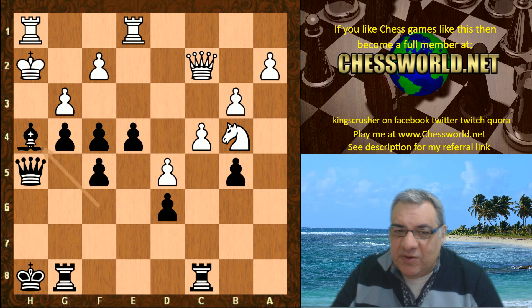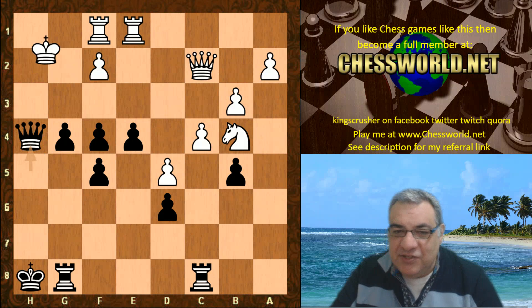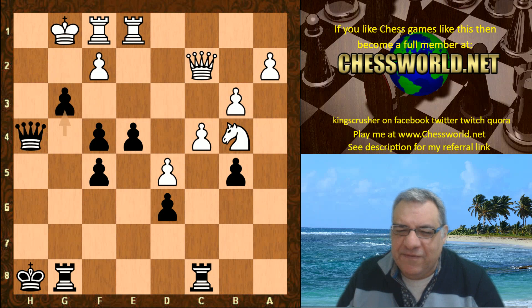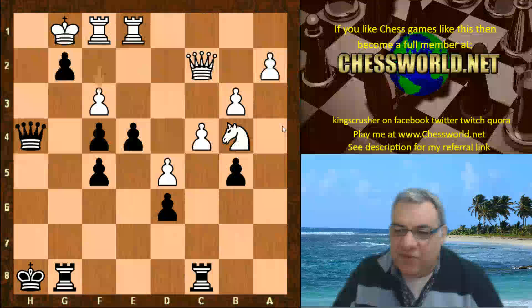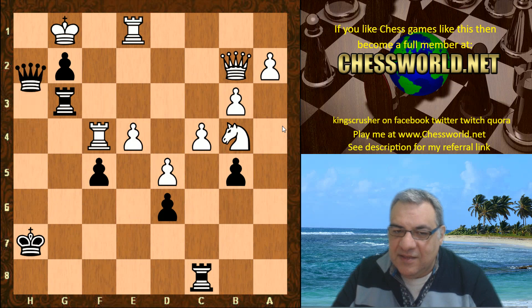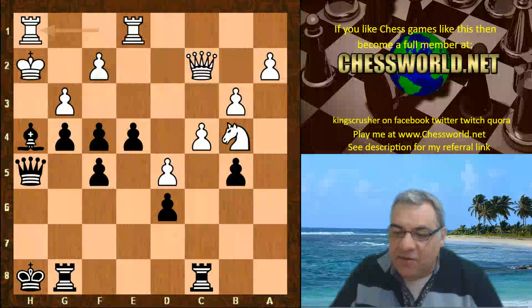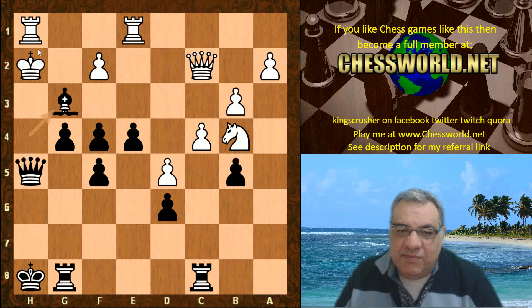Things are in a bad way for white. King h2 is met with bishop takes h4. Rook h1 is played — a pretty desperate move. If g takes, then crunch time: queen takes h4 and g3 — a really vicious attack. It raises the question: has white neglected the king? These variations say yes — it's crushing. So we have rook h1, and now bishop takes g3 — double check!